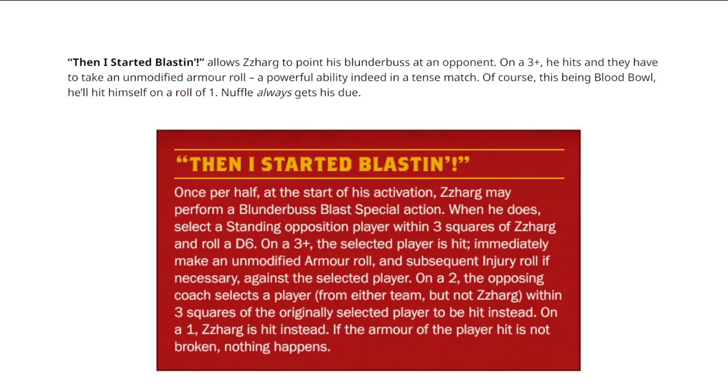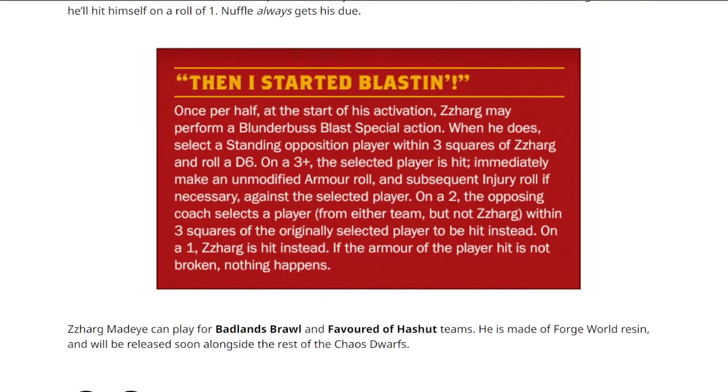He's not knocked over or anything. On a 3+, the selected player is hit - you make an unmodified armour roll and subsequent injury roll if necessary. On a 2, the opposing coach selects a player from either team but not Zarg within three squares, so if he's somehow on his own it will have to be another one of his players, but they're almost certainly going to choose one of your players and then they're hit. And on a 1, Zarg is hit instead. If the armour of the player is not broken, nothing happens. But if it's one of your players, it will be a turnover because they'll be knocked down when their armour is broken. A range of three squares is actually very, very far.